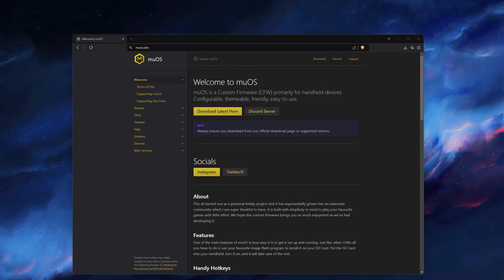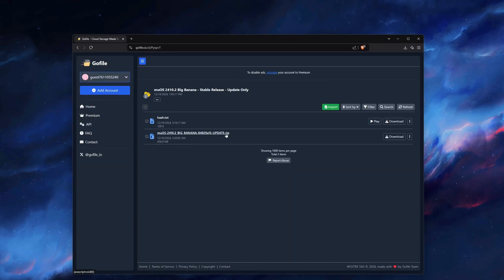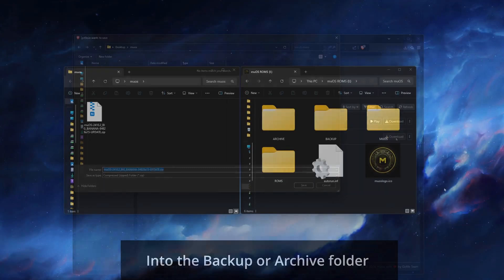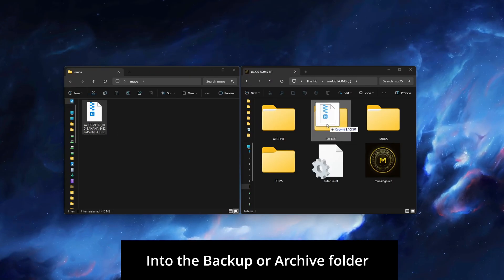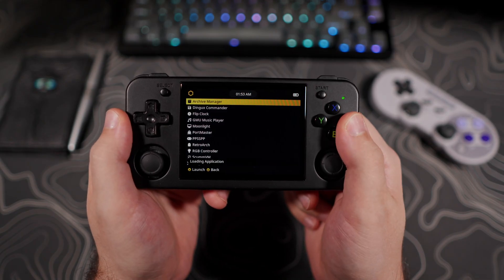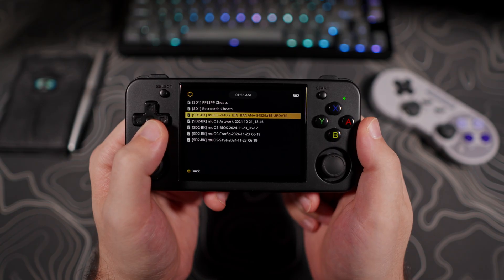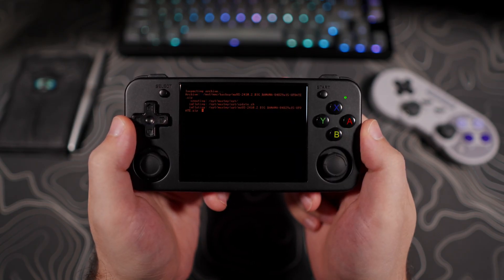To download the update file, go to the muos.dev website, click the Download Latest Here button, then under where it says Download Update Only, choose Download From Go File, then select the Download button for the update.zip file. Once done downloading, do not unzip it. Just put the zip file in the Archive folder on your SD card, and then run the update from the Archive Manager located in the Applications menu. Once your device restarts, you are done.